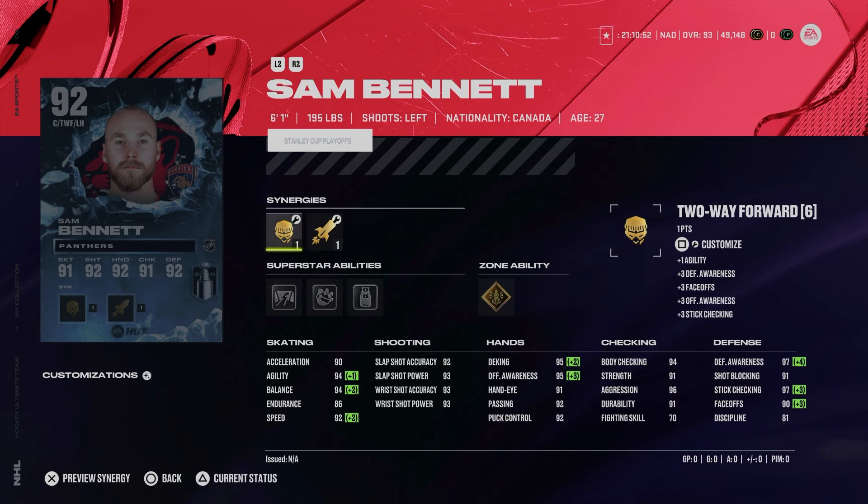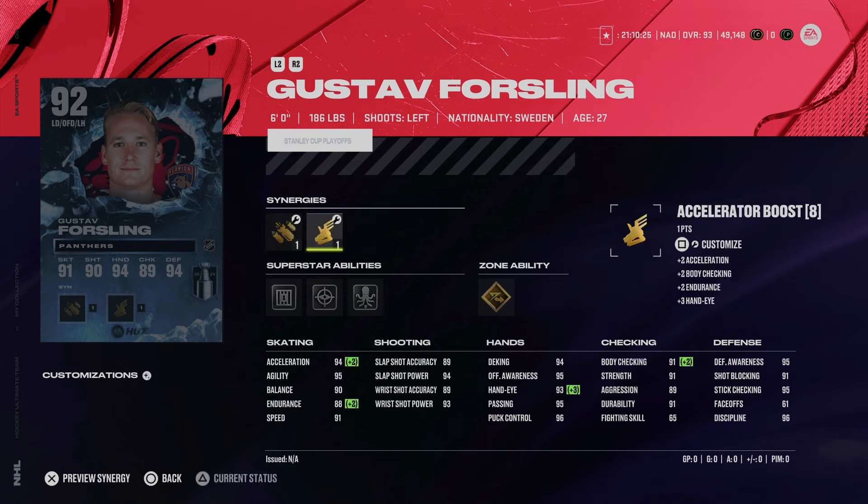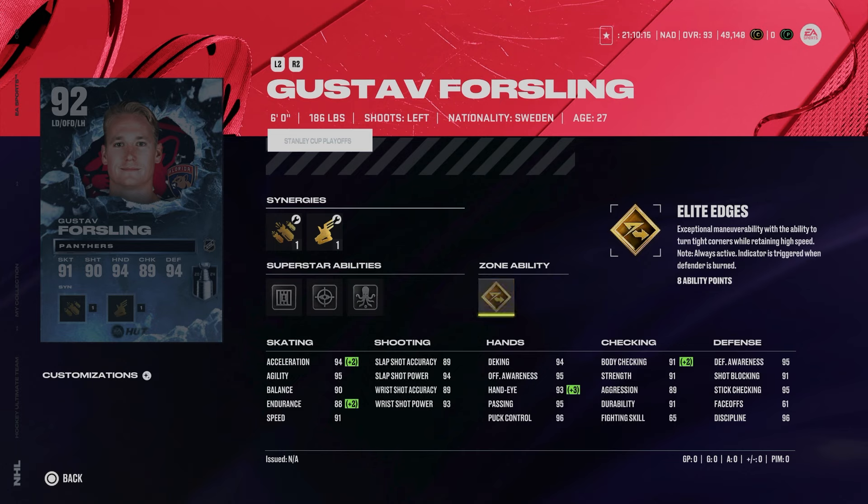We've got the new 92 Sam Bennett — 92 speed, 90 acceleration, very mediocre skating. Anyone on Florida, that entire team is just so slow in this game. He has Unstoppable Force, Big Temper, No Contest, and Close Quarters — some fun abilities for a Florida Panthers theme team. The other Panther is Gustav Forsling with accelerator boost, shooting boost, two-way, and offensive defenseman — again very mediocre skating, 91 speed up to 94 with Elite Edges, Quick Pick, and Shut Down. This would be a sell for me given Panthers are favored to go far.